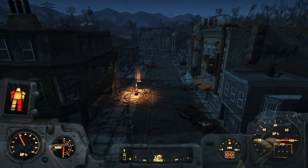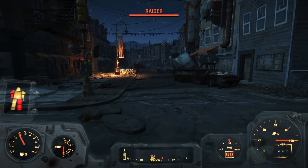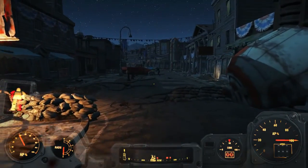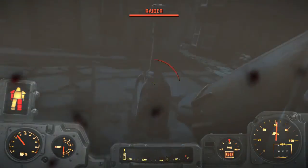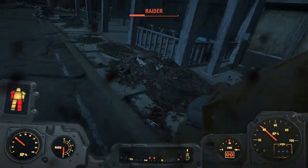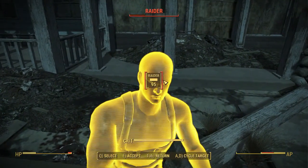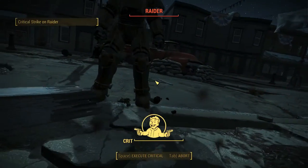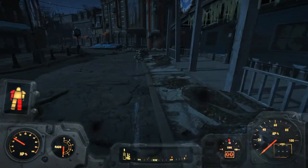Up here! Boss, we got somebody up here! Something's out there. You're in trouble now, buddy. I'm metal man. Suddenly, there are raiders. That's not the button I wanted. This is the button I wanted. Oh, that was fun.